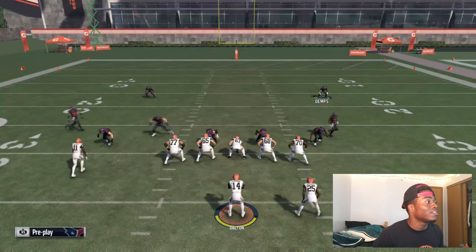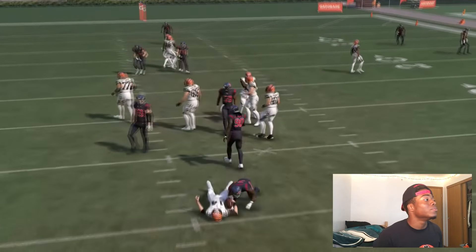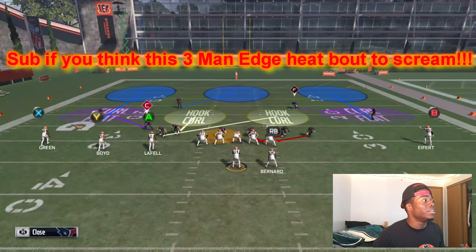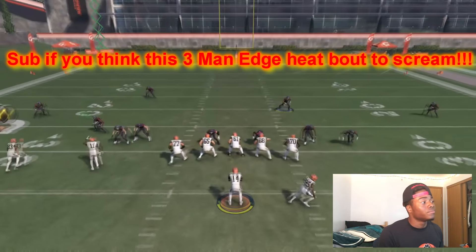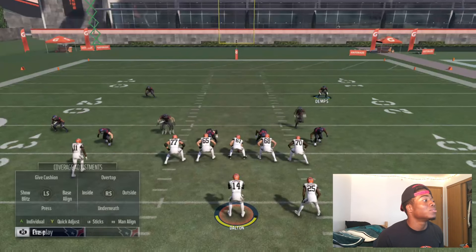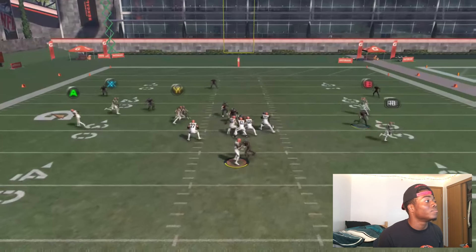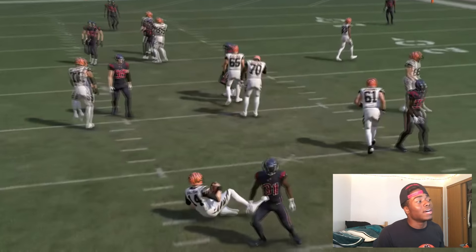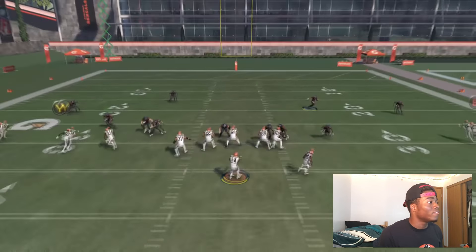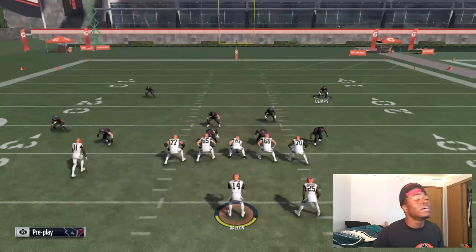Or you can do the basic: base align, crash right — still comes in easily, untouched. Now if you want to send three people, the biggest setup is base align, crash right. Pick if you want to spy or do whatever you want. Three man rush, bang. They have to block a running back to stop this blitz, so it's good for you. With the other setup — base align, crash right, then shift right — you can pick him into a spot and it still comes in.